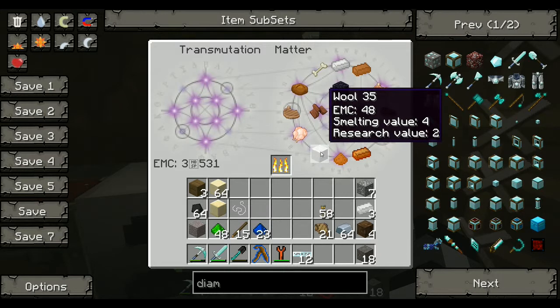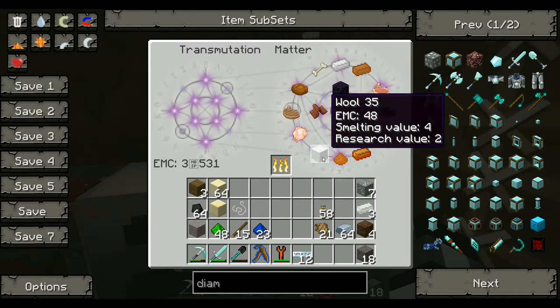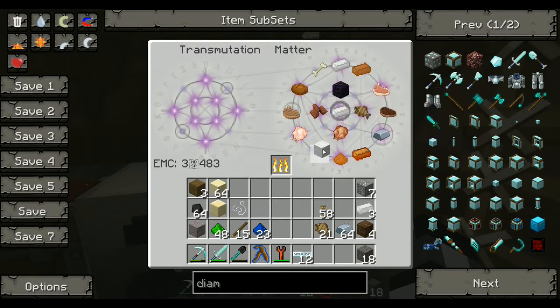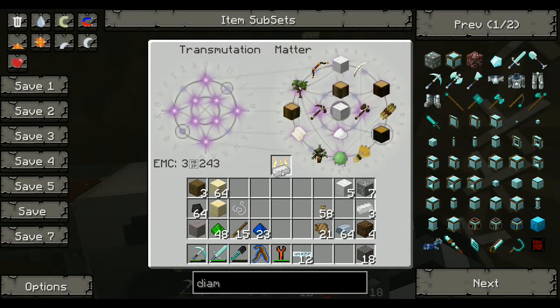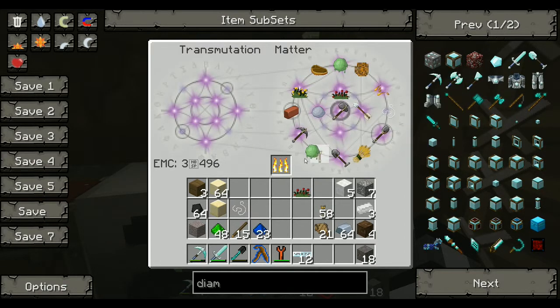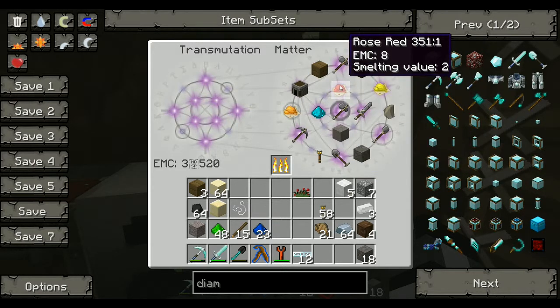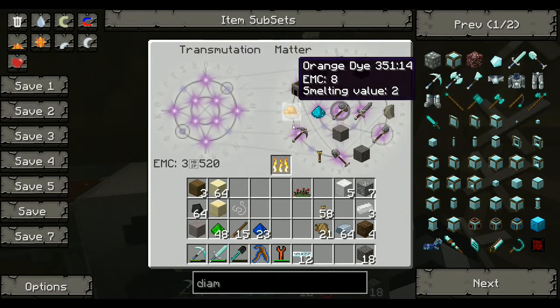Next thing I will make is alchemy bags, and that's for storing stuff. I will make two of them in different colors - I will have white. You need five for each, so let's see what other color I have. I don't have another color. I can color it. I don't have the dye already. Should I have red, yellow or orange? I think I'll go for orange.